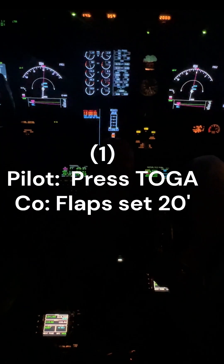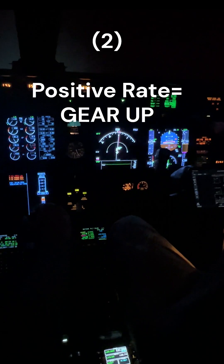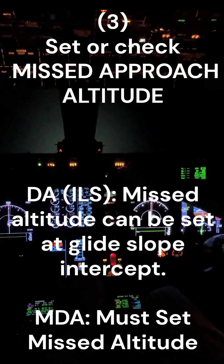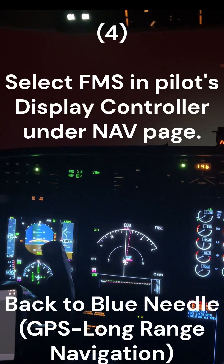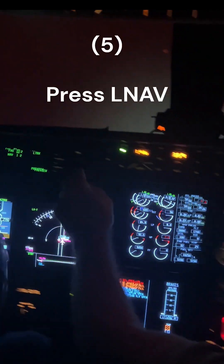TOGA, flaps 20. Minimums — no runway. We'll look for positive rate; when we get that, gear up. Missed approach altitude should already be set. Let's go to FMS and LNAV.